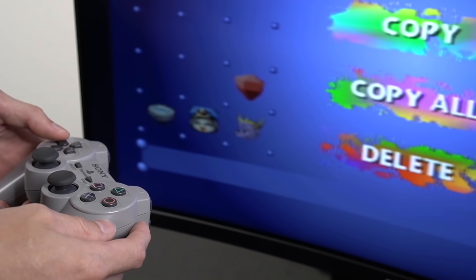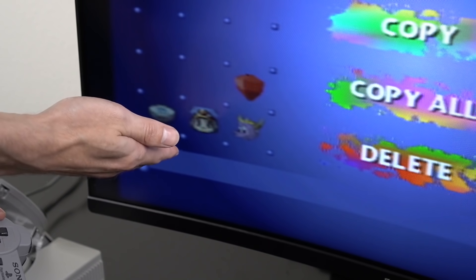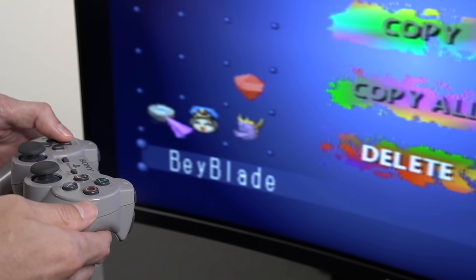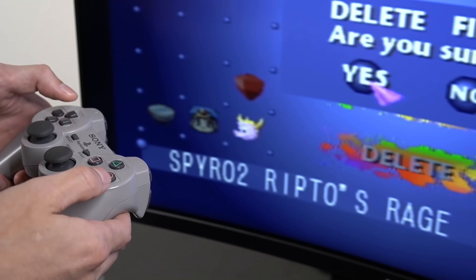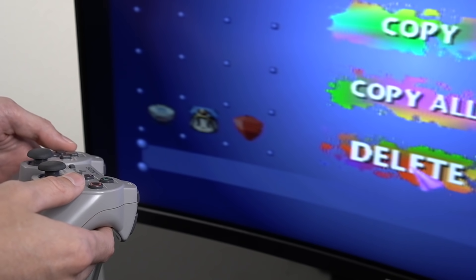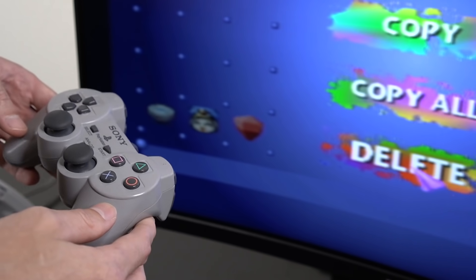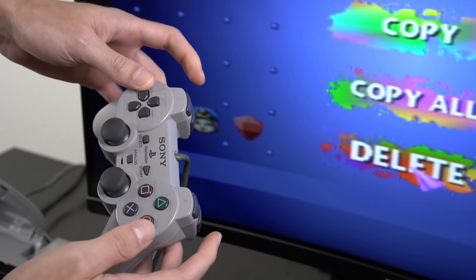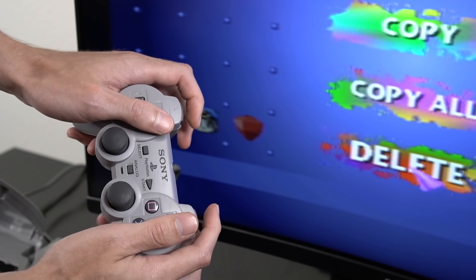Now, if for some reason your memory card was getting too full or you needed to free up some space, you could simply delete a save file. But let's say you accidentally deleted the wrong file or game. Well, not too many people knew that there was actually a secret way to bring it back, and it was as simple as pressing R1, R2, L1, L2 at the exact same time.